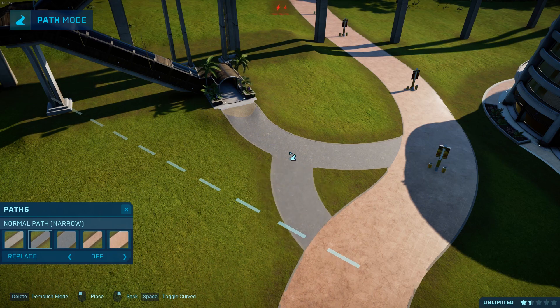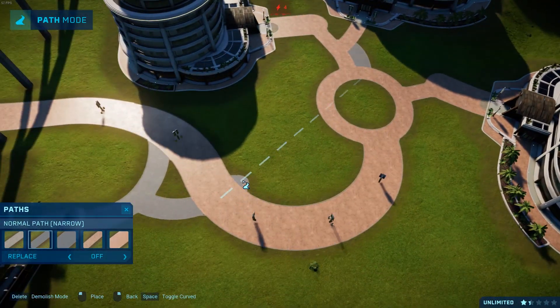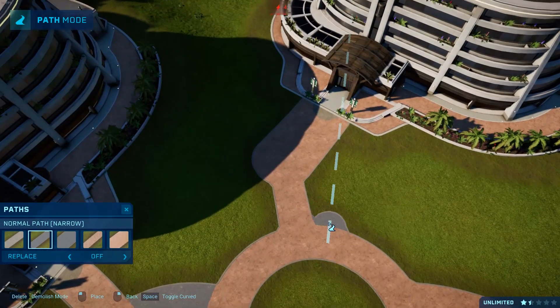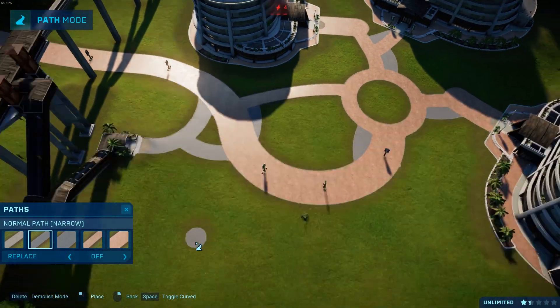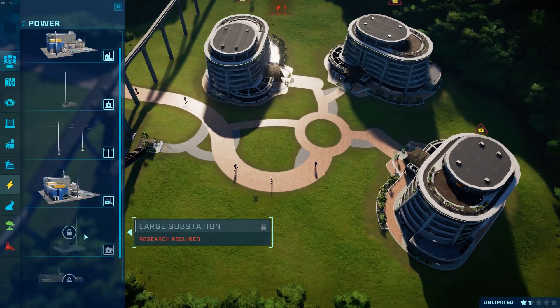We have the monorail here — the first proper monorail station. We have one here and then one down by the main street, and we'll also have another one round by the carnivore paddocks at the base of the island. That gives three decent points for people to get on and off. Having lots of fun creating some funky patterns using two different path types — that just kind of breaks it up a little bit, makes it a little bit varied, and it looks pretty good.